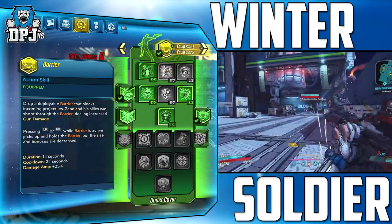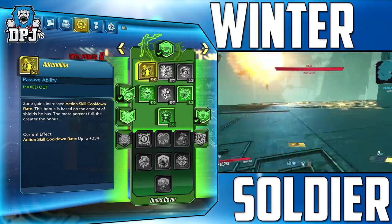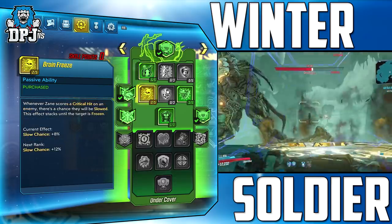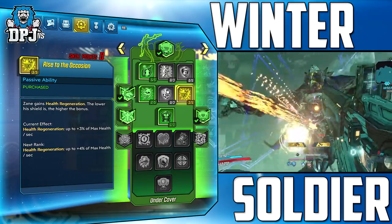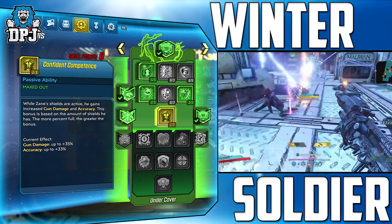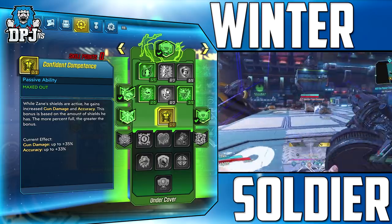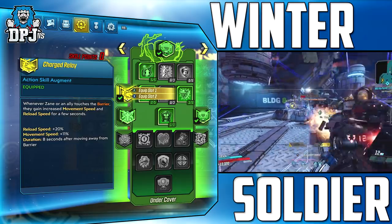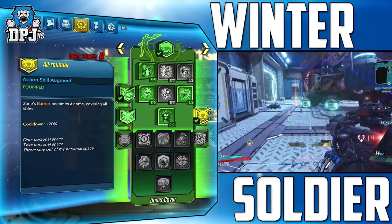Moving on to the Undercover Barrier Tree: 5 points into Adrenaline gives up to 35% cooldown rate on action skills depending on shield status — this is where that Sentinel augment comes in helpful. 2 points into Brain Freeze gives a chance to freeze enemies on a crit shot. 3 points into Rise to the Occasion regenerates 3% of our overall health per second; the lower the shield the better the bonus. Confident Competence gives up to 35% extra weapon damage and accuracy depending on how full our shields are. Barrier is our second action skill with Charged Relay for reload and movement speed, and All-Around selected so we are protected from all sides.